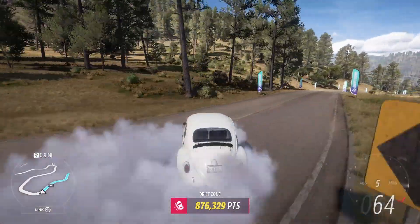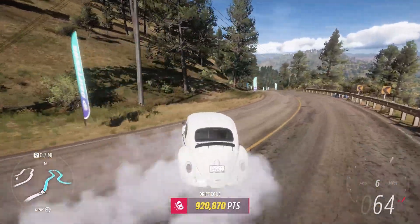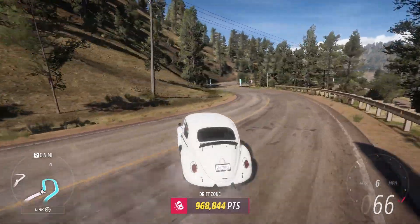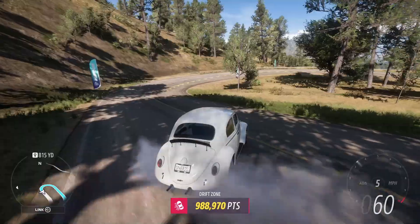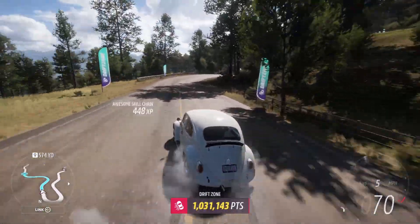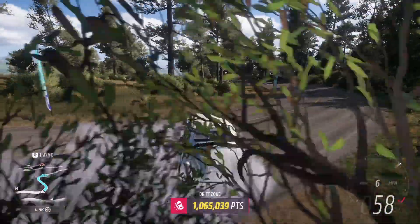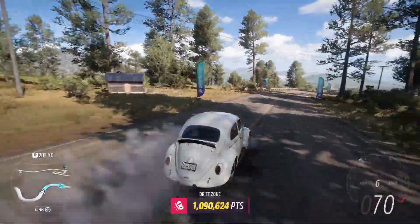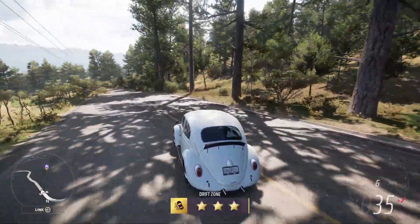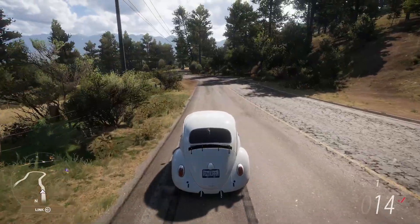We didn't even stop losing points at all right there with that little bit of grass we hit. This feels like a good run, but I think Dubs already had over a million points at this section — it's so crazy, how does he do it? This feels like a really clean drift zone, but I'm still pretty far behind him. Get some extra wheel spin action in sixth gear maybe. This whole section felt so good. 1.23 million — I barely beat my last score. So I'm like 260,000 below what Dubs can do. I can't believe how good he is at this.